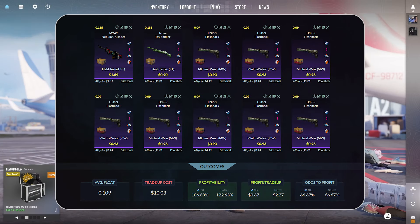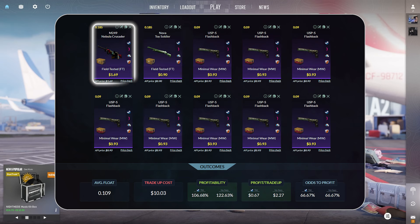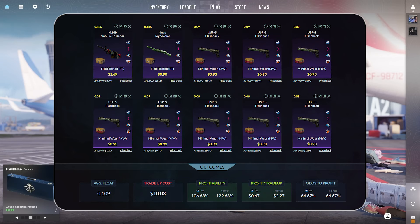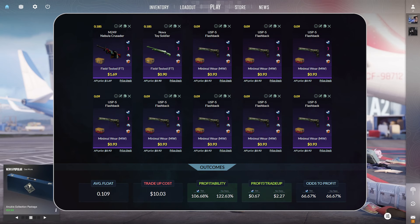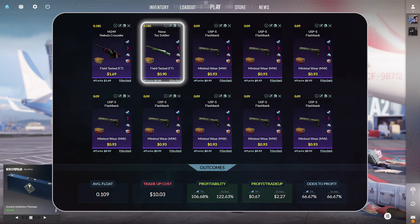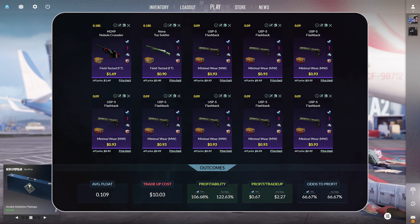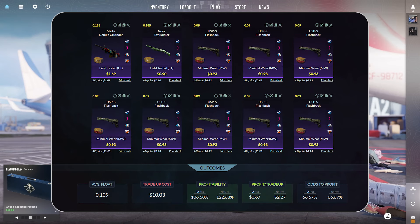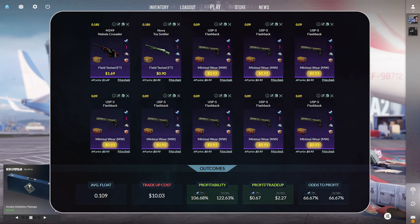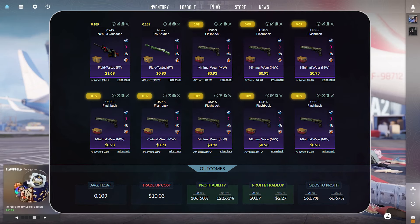This trade-up consists of one M249 Nebula Crusader in field tested condition at $1.69 at a 0.185 float or lower. Next up, we have one Nova Toy Soldier in field tested condition at $0.90 per unit at a 0.185 float or lower. To finish this trade-up off, we have eight USP-S Flashbacks in minimal wear condition at $0.93 per unit at a 0.09 float or lower.